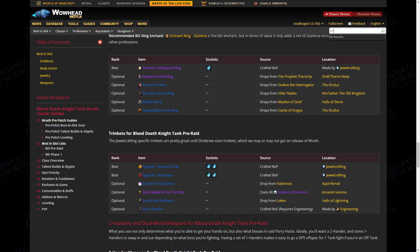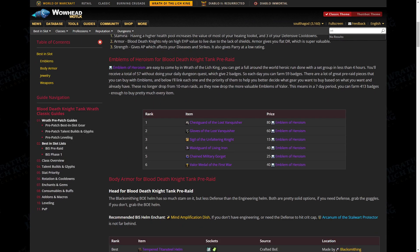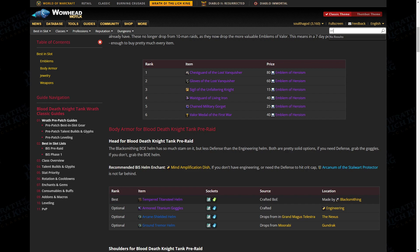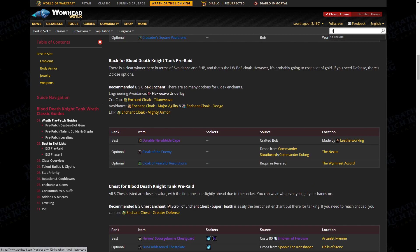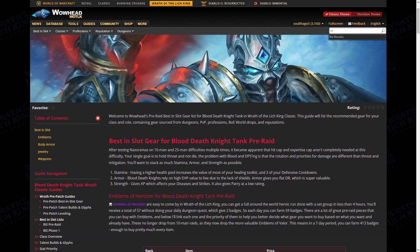That's all of the slots for pre-raid BiS. Like I said at the start, if you just want to get each best listed item no one's going to say anything — you'll be ready to handle anything in phase one. I just think these items required a little nuance so I wanted to make some talking points. If you enjoyed the video and you're still here, please consider liking and subscribing if you want to see more content — it helps the channel grow greatly. You guys have been great, I've been Soul, and I'm out. Peace.